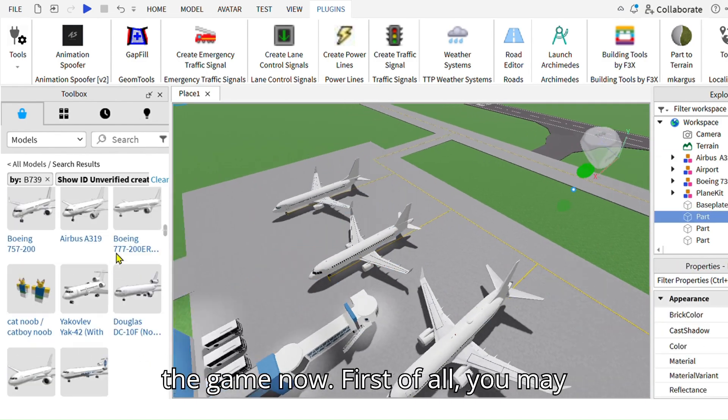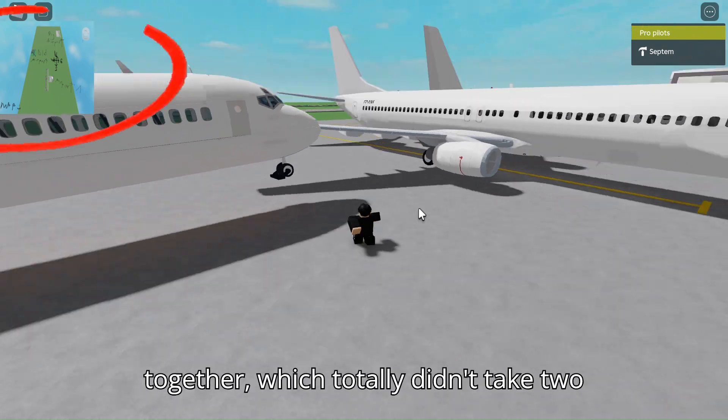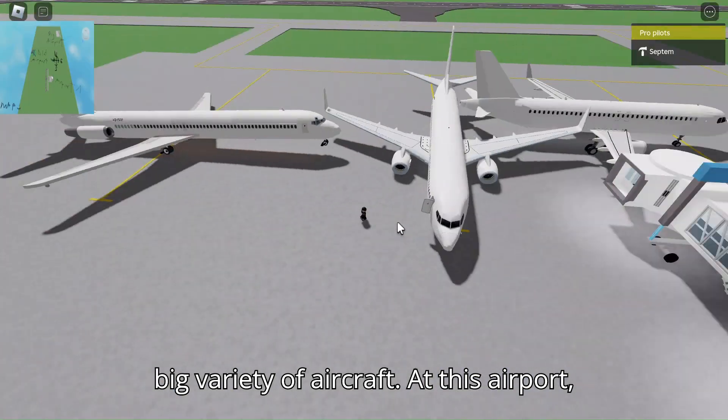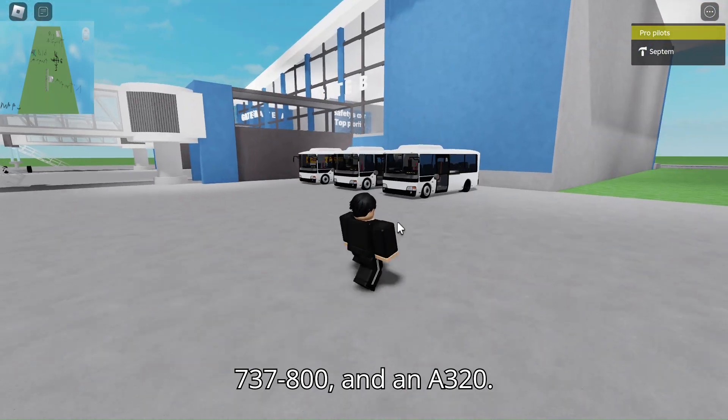Let's take a look at the game now. First of all, you may notice this super high-quality map I put together, which totally didn't take 2 minutes in MS Paint. There's also a very big variety of aircraft. At this airport, we have an MD-80, a 737-800, and an A320.